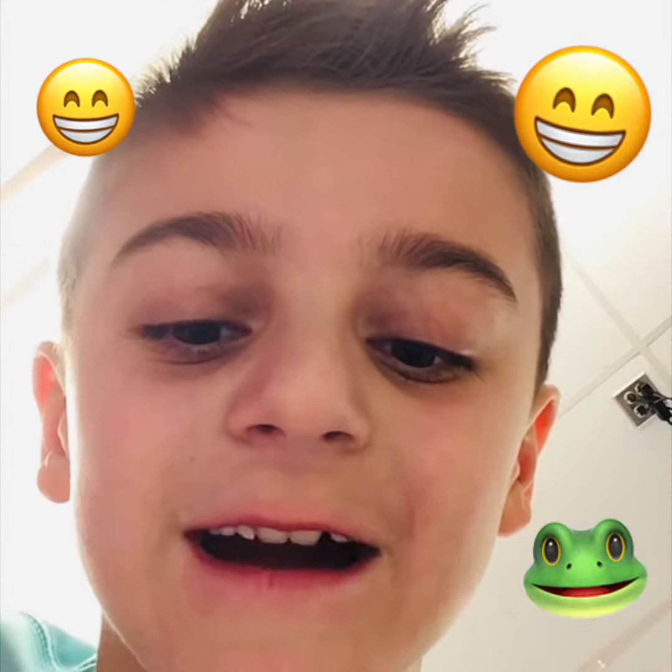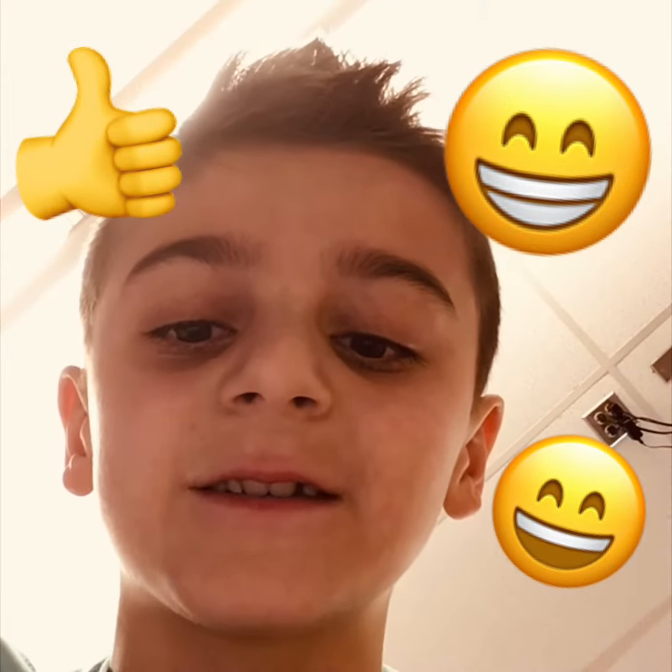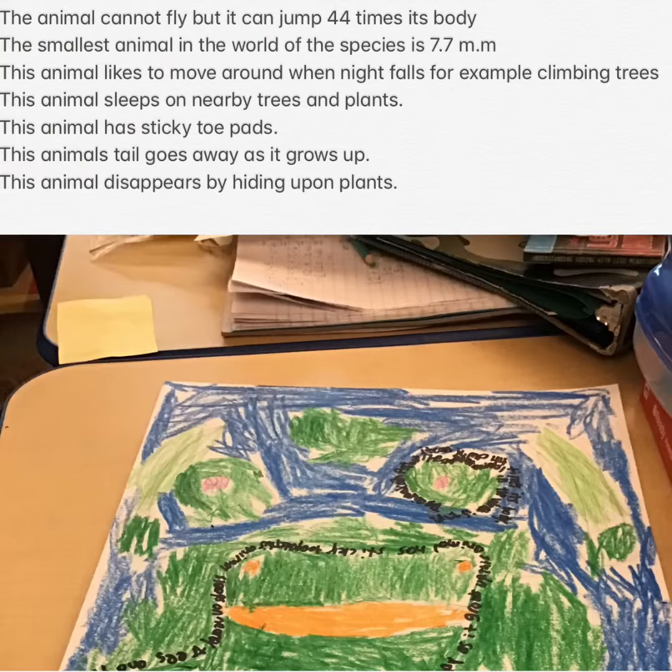I also searched in an encyclopedia to find information about a tree frog. I found how to draw a tree frog in pictures in the book Green Tree Frogs. I used green for the tree frog itself and orange for its eyes and mouth. At the top there are five facts about my animal, and at the bottom there is a little picture of my animal.